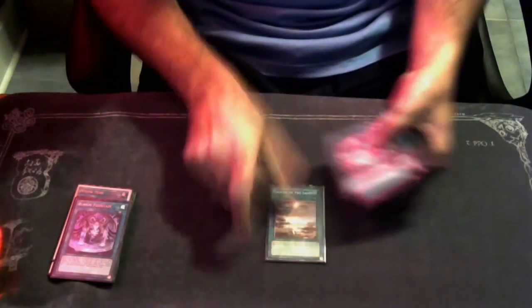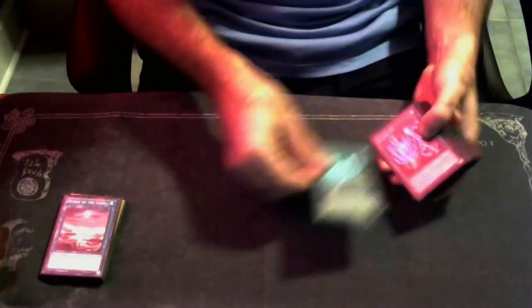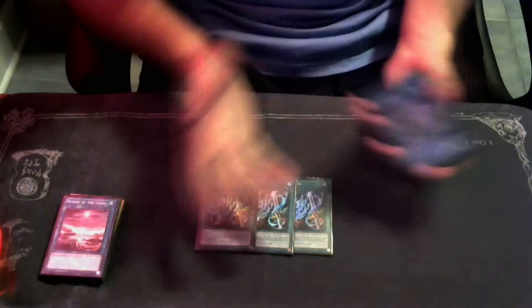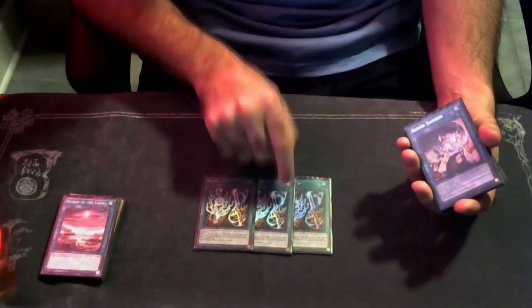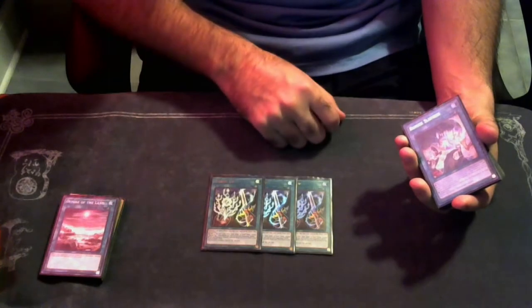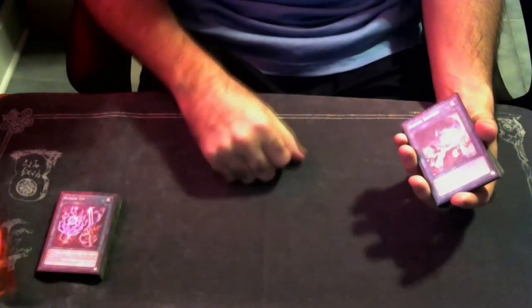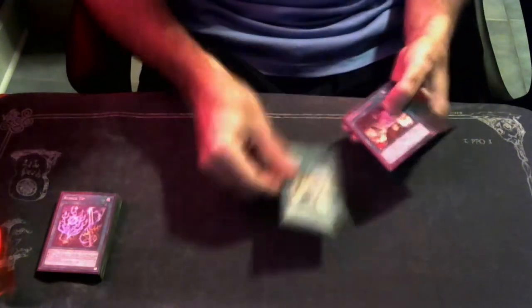We're playing two copies of Demise of the Land — with six targets it's really good and these cards are like ten dollars a piece, so pick them up while you can. We're playing three copies of Runic Tip — it's basically a ROTA, it searches any Runic spell, it's like a blank Uno card. This card is so incredibly good, that's why it's like 30 to 40 dollars. It becomes any Runic spell that you need. If you have Fountain up you can use Tip to draw one, then activate Tip next turn to get another card — it's just so good.